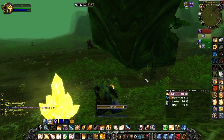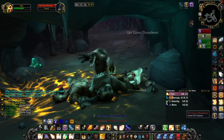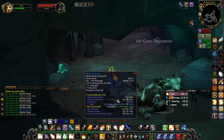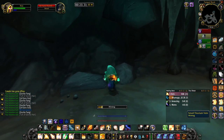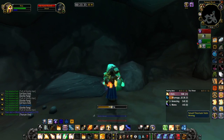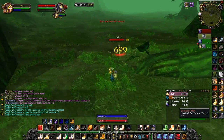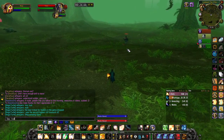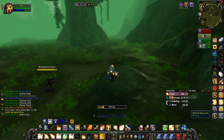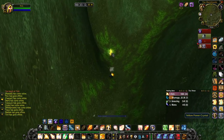This gold farm will vary in gold made per hour. The main factors are the time of day and current competition in the area. If you farm at 4am when the zone is dead, you'll earn way more than at 7pm with a million people doing the same thing. Specifically, this gold farm can range anywhere from 60 gold per hour all the way up to 200 gold per hour if you get lucky. So what is this gold farm? Well, if you've seen my older video showing useful items from Un'Goro, you'll have a good idea.